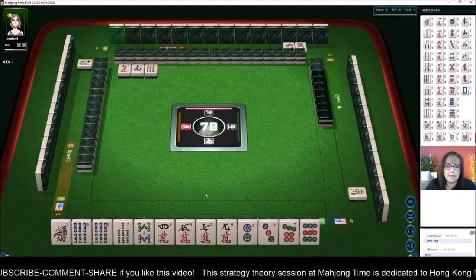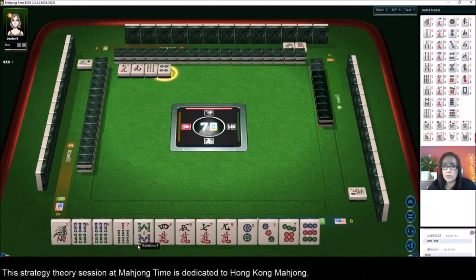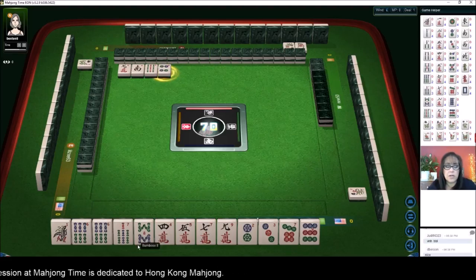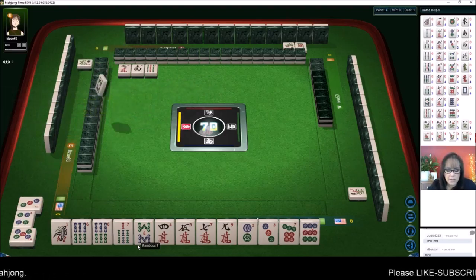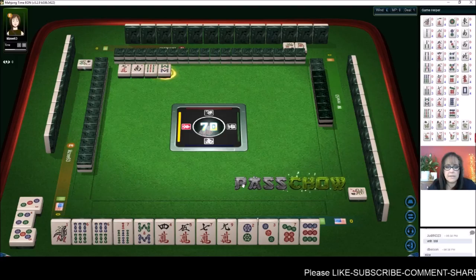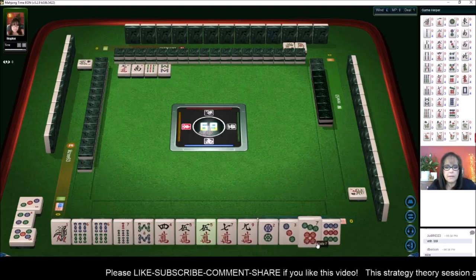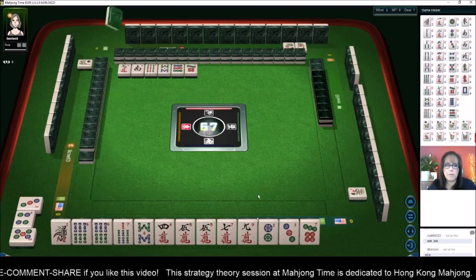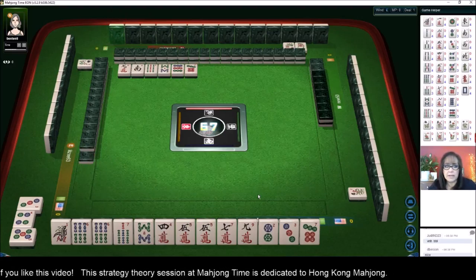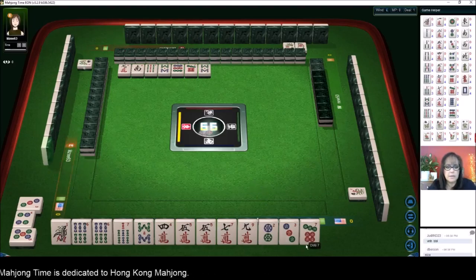We discarded south — that was actually our wind, I should have probably kept that. We have mixed suits. No flowers — no flowers is a fawn actually, but if you do not draw your own flower you will lose that fawn. We do have all-chow potential here. Eight bamboos — we have a six, seven, eight already. I will not break a chow to make a chow. Now we have two pair, let's discard nine dot and go down to two suits.